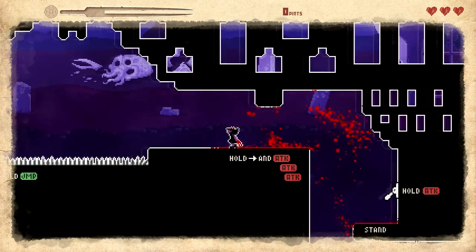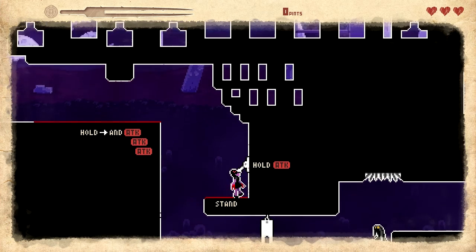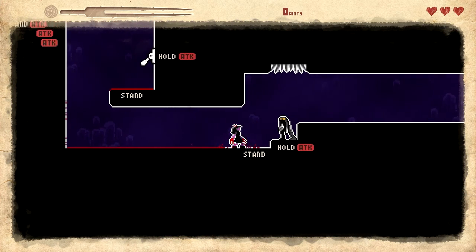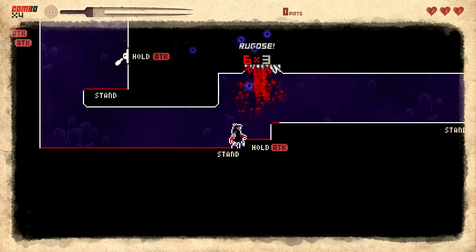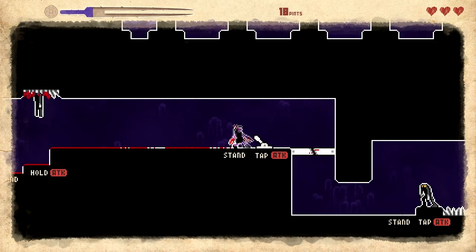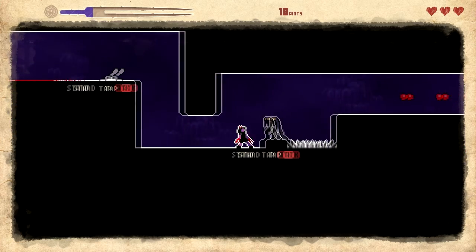Alright, I gotta kill his little... looks like veins, I don't even know. There we go. Stand, hold, attack. I like how the stage itself is teaching me how to do these things. Stand, tap, tap attack. Another one — stand and tap attack again.